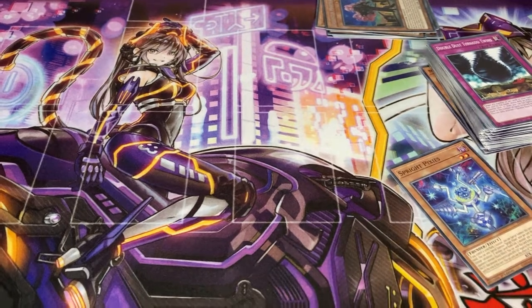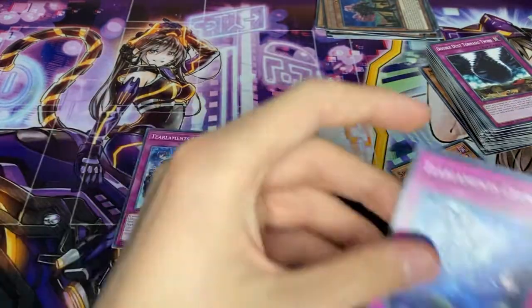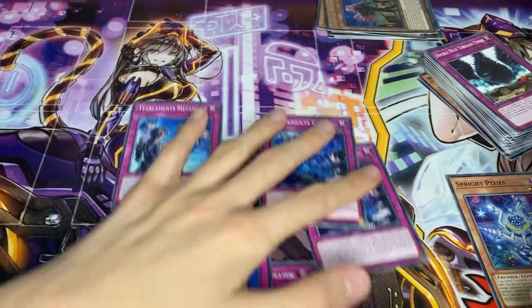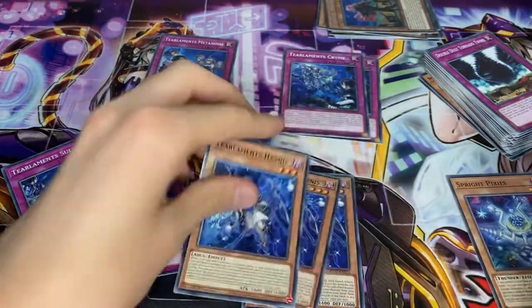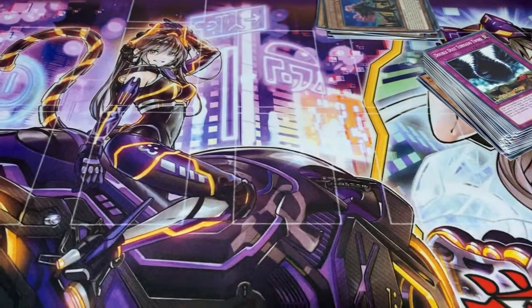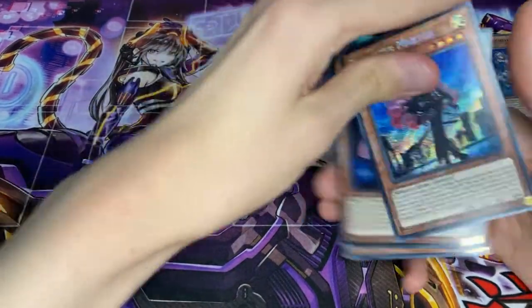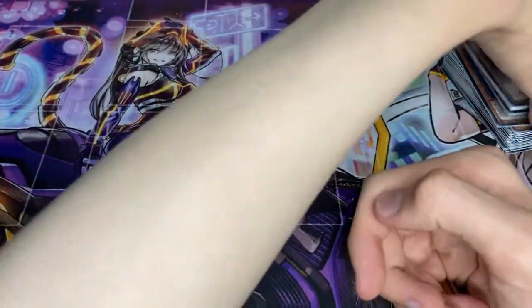I'll just go over the Tealments that we got. In terms of trap cards, we have pulled two Crime and two Shrelick. I don't know how to play Tealments - who knows, I might play it - but interestingly, we also pulled triple Havness and one Shreye written, which is pretty good considering tier ratios. I'd say fairly solid for the opening - nothing out of the ordinary, but pulling a Secret Rare Exosister Martha is very cool.